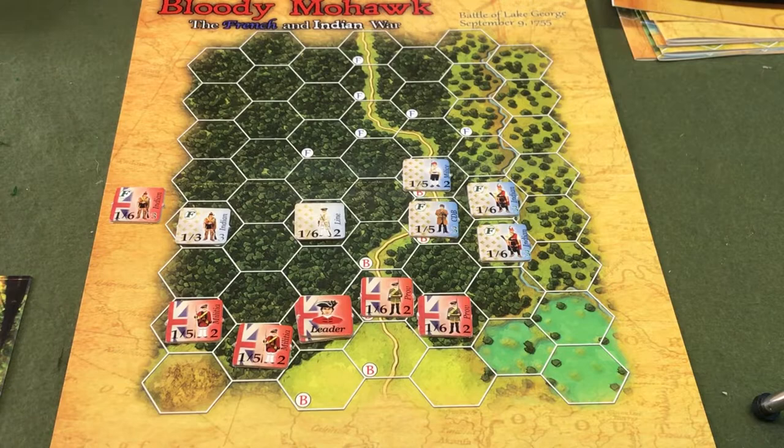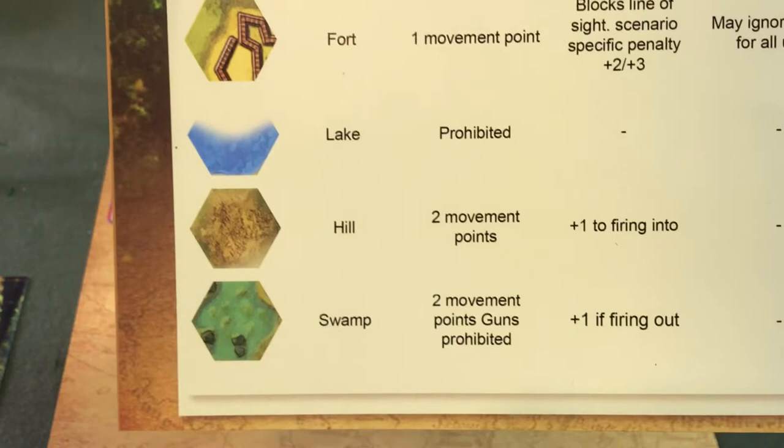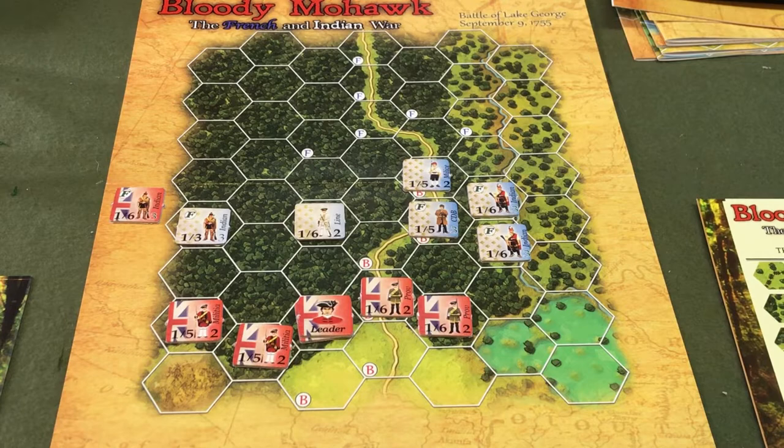No firing going on, so we're going to turn three — moving the turn track. This game comes with a very nice reference sheet that tells you all the different terrain effects: movement point costs, special movement points. As we learned at the Battle of Monongahela, your artillery can't be dragged through the forest. Let's continue on with turn three.